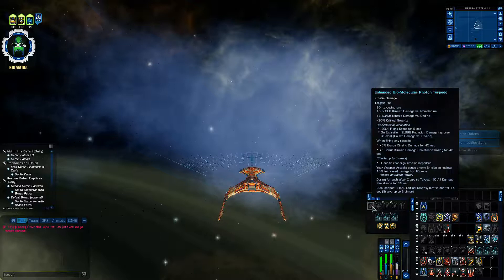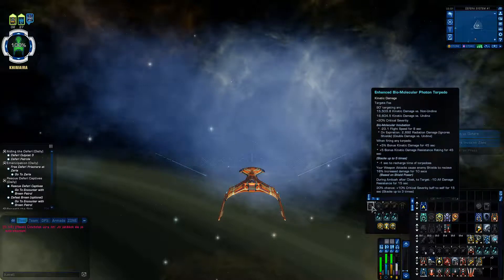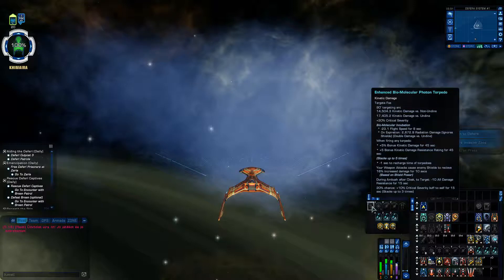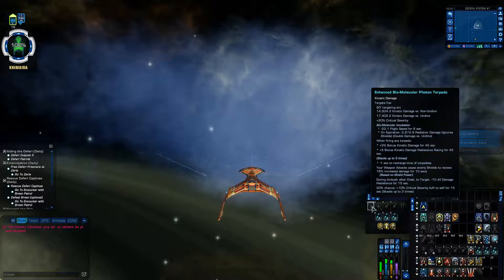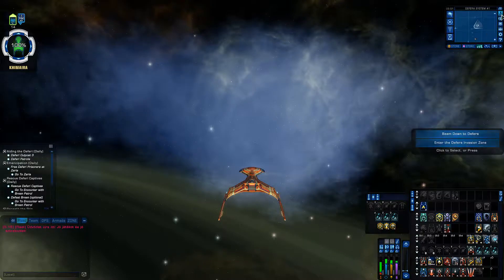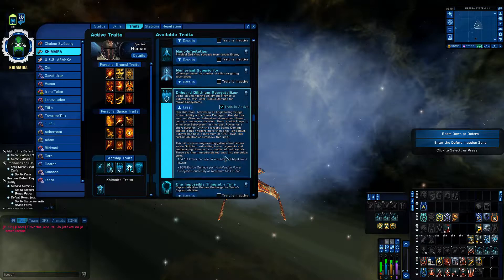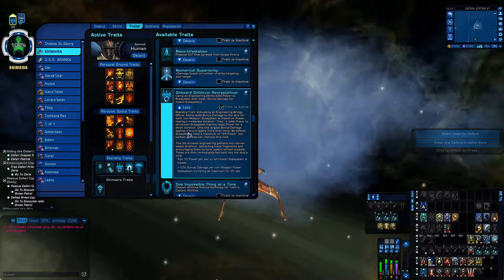Have you seen my energy levels? It was just 2 — shield and engine — at max level at the time of the second Aux to Bat activation. What that means: you need to read the description carefully. Only the largest bonus damage applies if this triggers more than once.